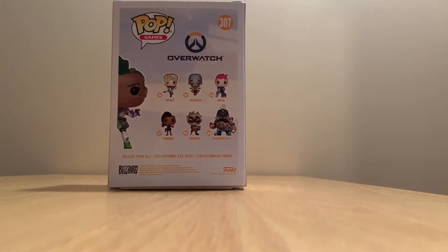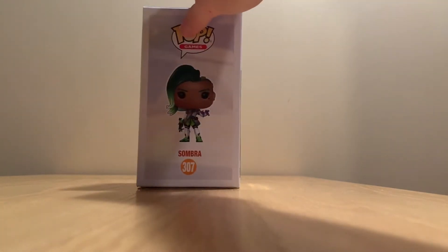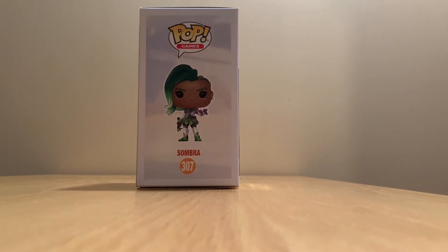On the back, you can either get Mercy, Zenyatta, Zarya, Sombra obviously, Junkrat, and a Roadhog. The Roadhog is a six-inch figure, which is pretty cool. And over here, there she is from the side as well.